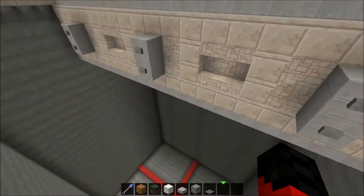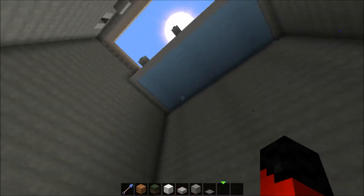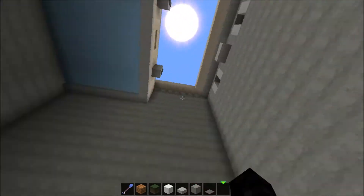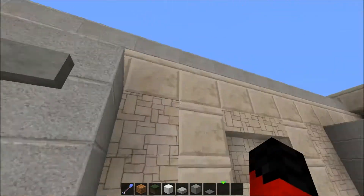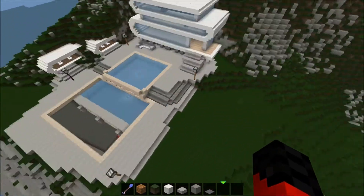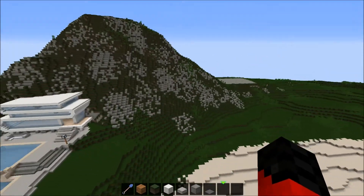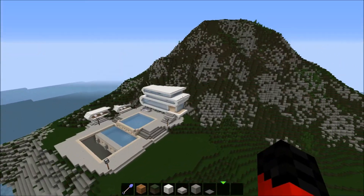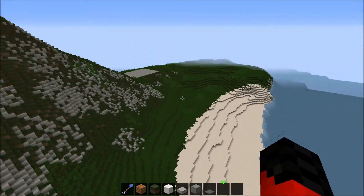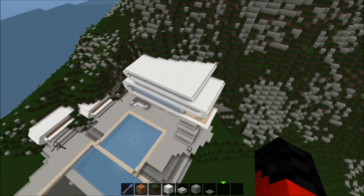Over here is going to be Thunderbird 1 — for the real fans, Thunderbird 1 is going to be right here. This place is not done yet; this section is going to be round, not square like this. So basically we've got the main villa, a lot of bushes and trees. This place is an island made out of jungle, so the jungle comes right over here and ends here so we have the villa over there.